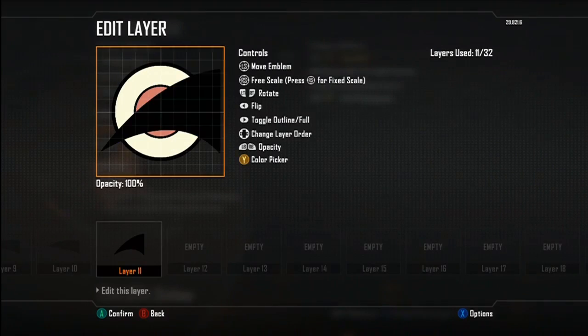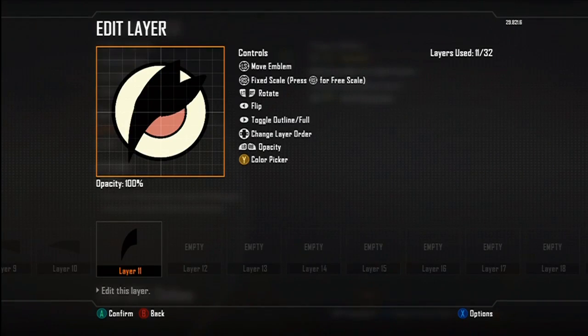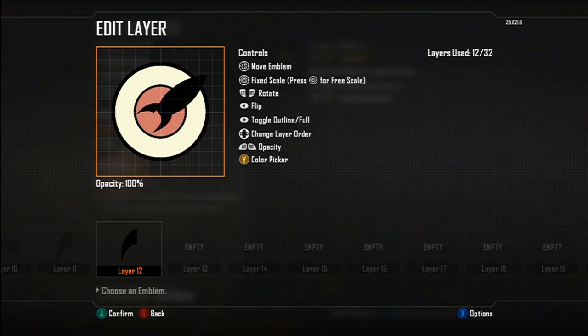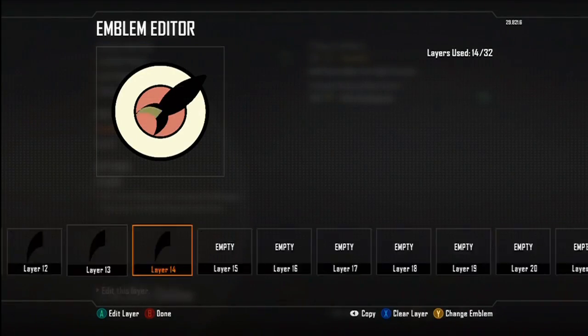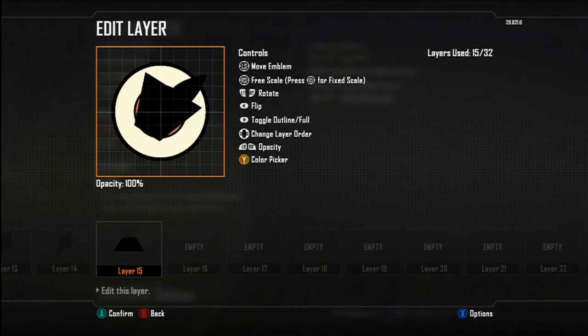There is a spaceship in Black Ops 2's emblem editor if you get a Relentless medal in Free for All, which will save you a couple of layers. It's not absolutely perfect, but it's a good starter shape, so if you have that, use it. I don't have it because I don't play Free for All in Black Ops 2 at all — I've only played it about three times — so we're going to be making our own spaceship today.